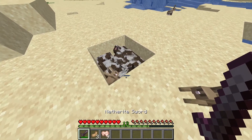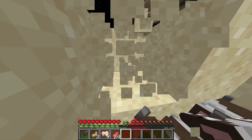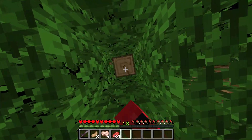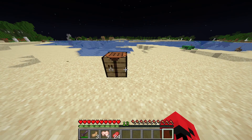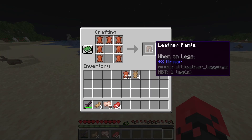As you can see, if you just kill a bunch of cows you get a lot more a lot quicker. From there, you'll need a crafting table — just get any kind of log, convert it in your crafting menu to planks, and then make the crafting table. Place it down and use seven pieces of leather to make yourself the leather pants.